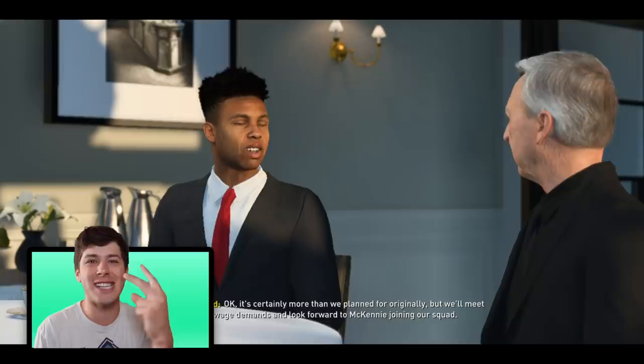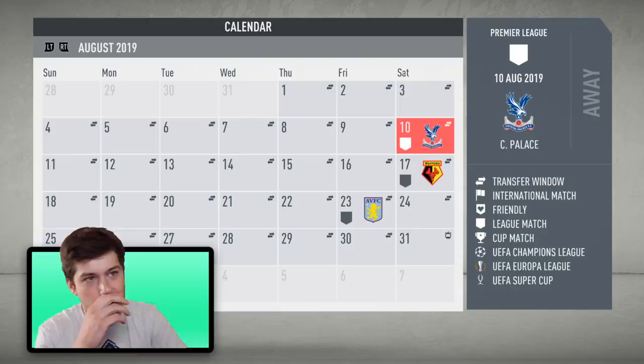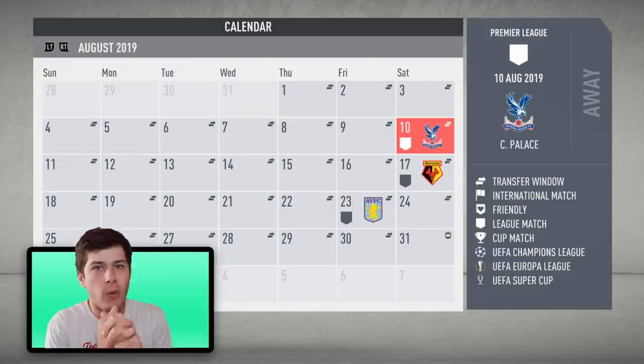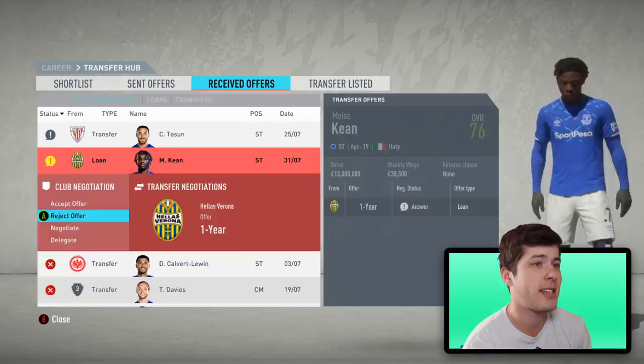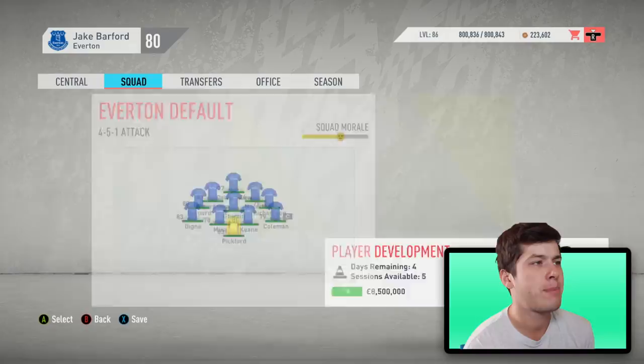Our first game of the year is against Crystal Palace, about a month away. This is going to be one of the shorter episodes since I need your feedback — who do we sign, what do we do? We're gonna play a few games and leave it at that. Many transfer offers coming in — Digne at 33 million, that's big but he's just so good in our defense, I gotta reject. Keen is definitely not leaving. Tosun at 9 million is interesting — I'd consider selling him and picking up a young striker.